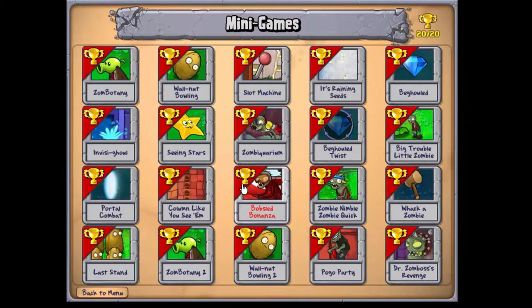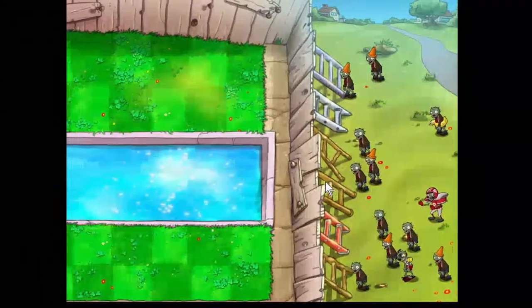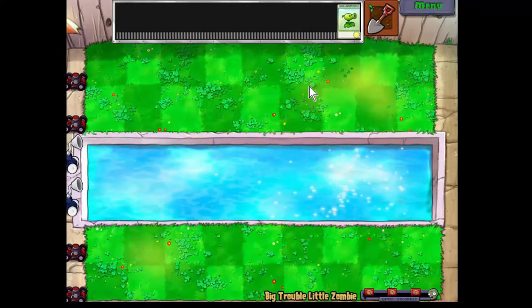Well hello everyone and welcome back here to Plants vs. Zombies. I'm going to do a few little mini games here, just as a little something for the Hopeathlon — something to watch while you're getting your money out. Hint, hint, hint. Let's start with Big Trouble Little Zombie. We're in the back garden with the pool. We've got tiny tiny little zombies, and we don't get to pick what we put down — it's provided for us. Oh good lord, four waves.